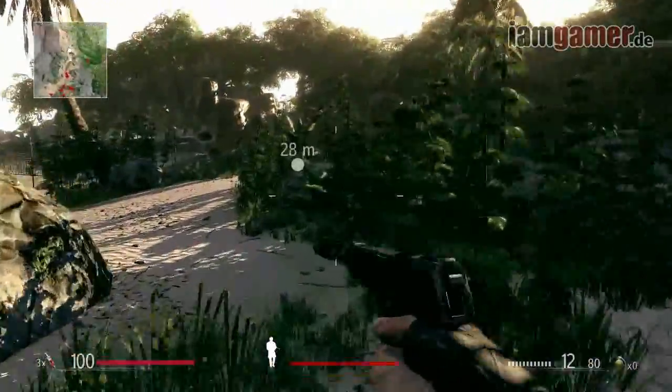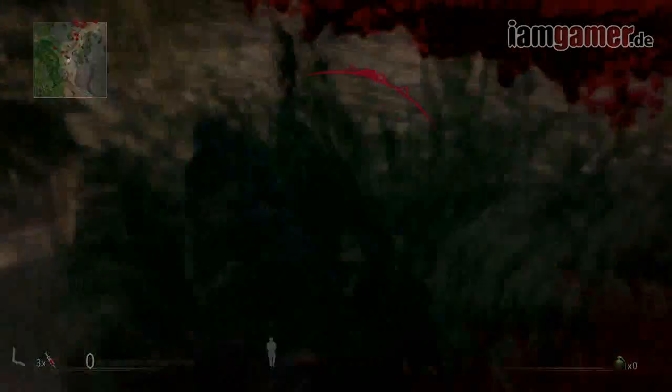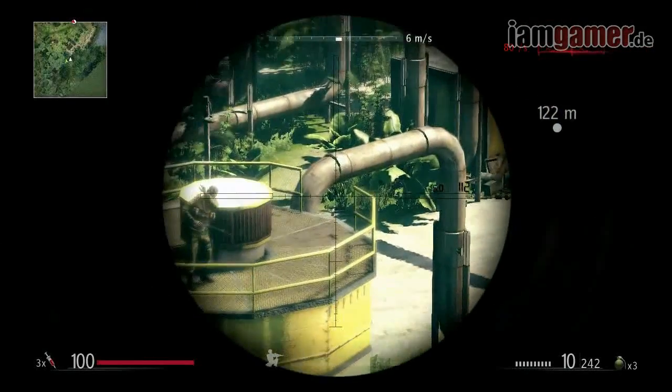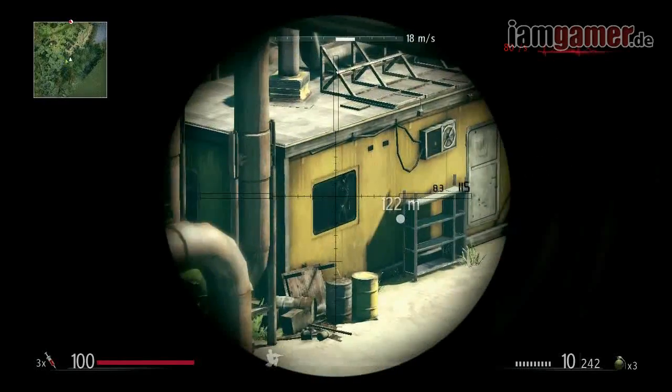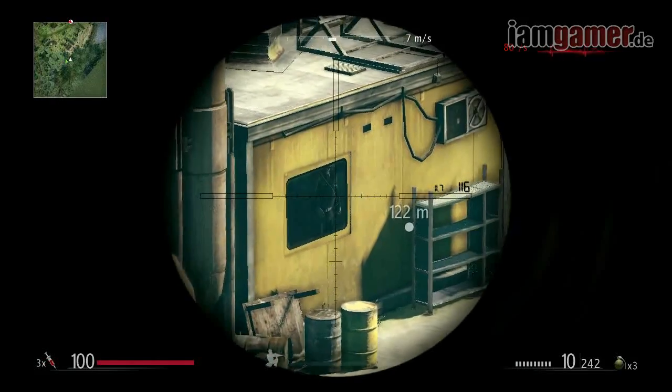Once you are spotted, prepare for an attack. We've located the target and have a visual. Window on the left. Heavily limited view of target background. Waiting for further instruction. We might not have another chance like this. Take the shot.